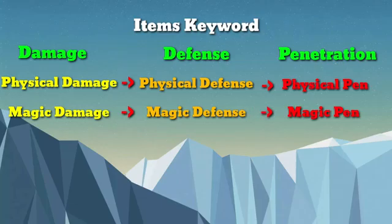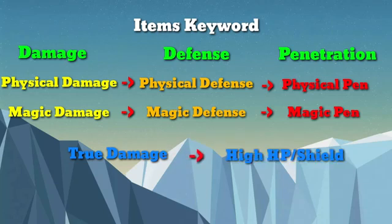It means that if the enemy's damage is high, you can build a defense. If the enemy's defense is high, you can build a penetration. And the last thing is true damage — it's not possible to counter with physical or magical defense. The only thing you can do is increase HP or shield.